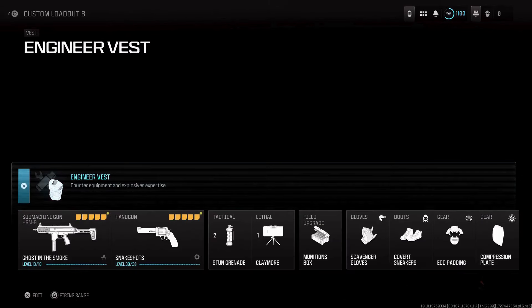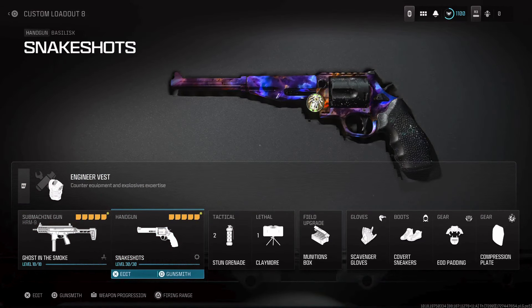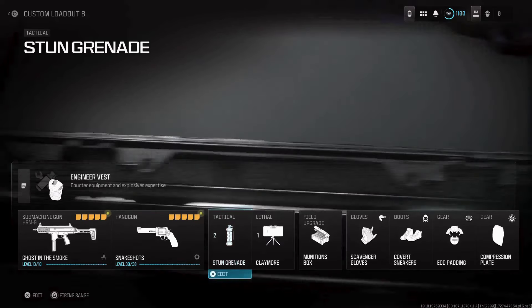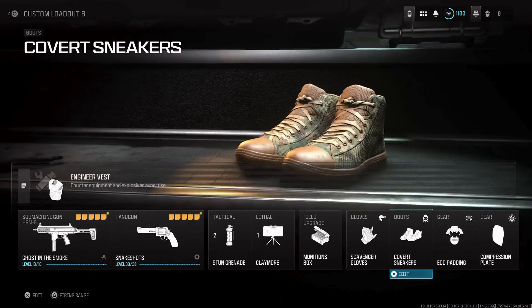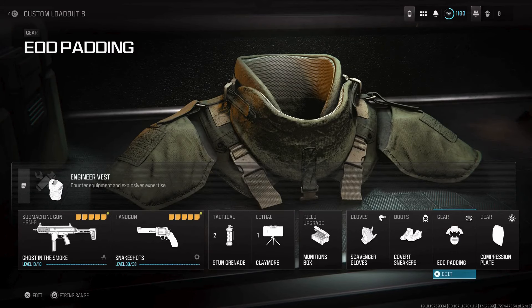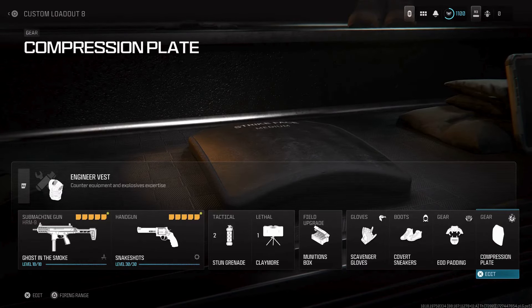I use the Engineer Vest, Snake Shots — the Bacillus, I believe that's how it's pronounced for Modern Warfare 2. Those are trash though, use the Modern Warfare 3 Snake Shots instead. Sun Grenades, Claymore, Scavenger Gloves because you run out of ammo pretty fast, Cover Sneakers so enemies can't hear you, UD Padding so I don't die from explosives that everyone is spamming, and Compression Plate for Quick Fist to quickly heal after every kill.